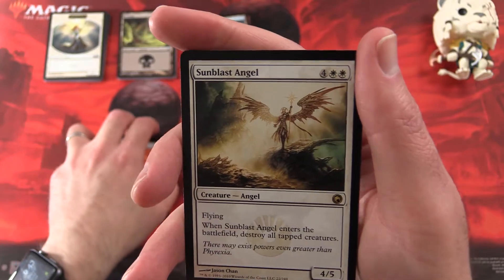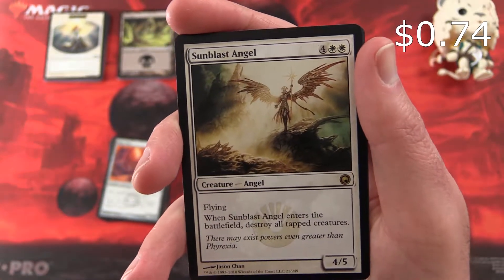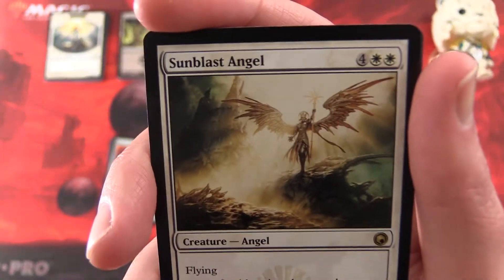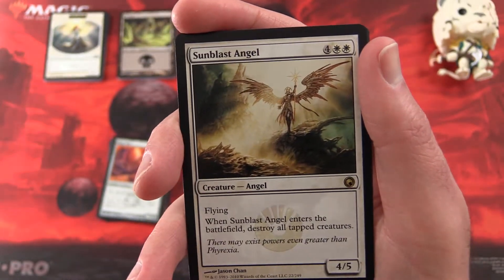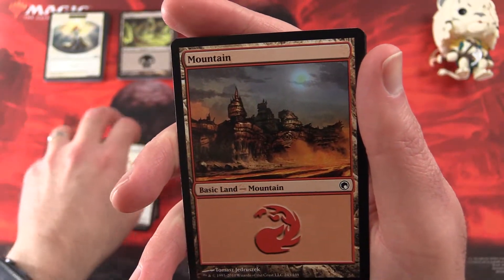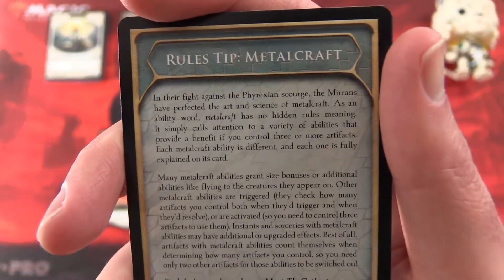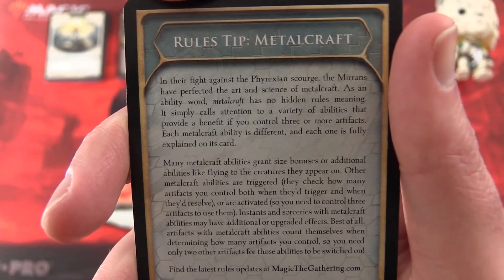And the rare is a Sunblast Angel — 4/5 for six mana with Flying. When it enters the battlefield, destroy all tapped creatures. So you've got to make sure they're all attacking and then you can wipe them all. And a Mountain, and a Rules Tip for Metalcraft — so if you want to learn about Metalcraft, freeze frame that and take a look.